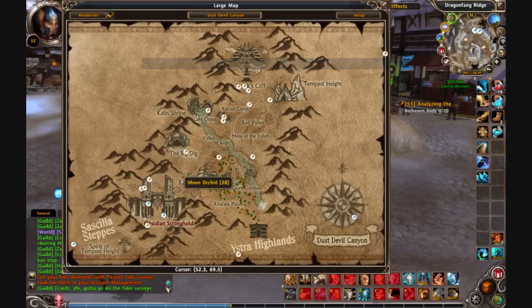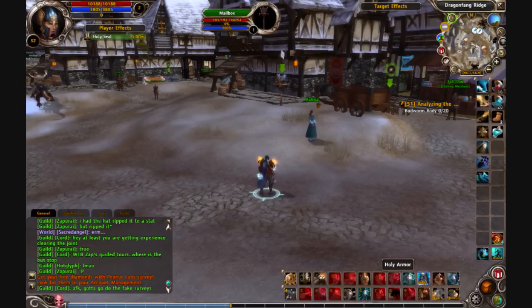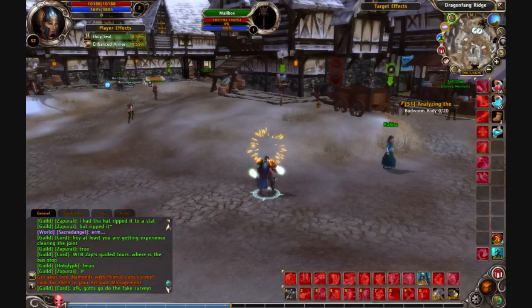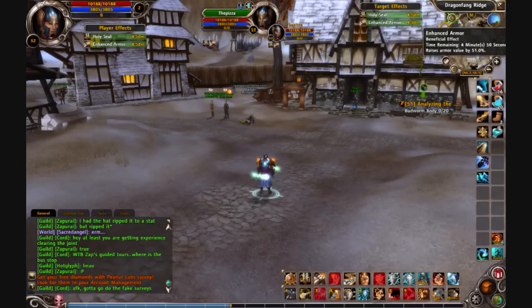I also have Status Bars, which is how you can see under the player effect — it says Holy Seal and Enhanced Armor. If I target myself you can see target effects and it gives you the exact amount of time they have left.